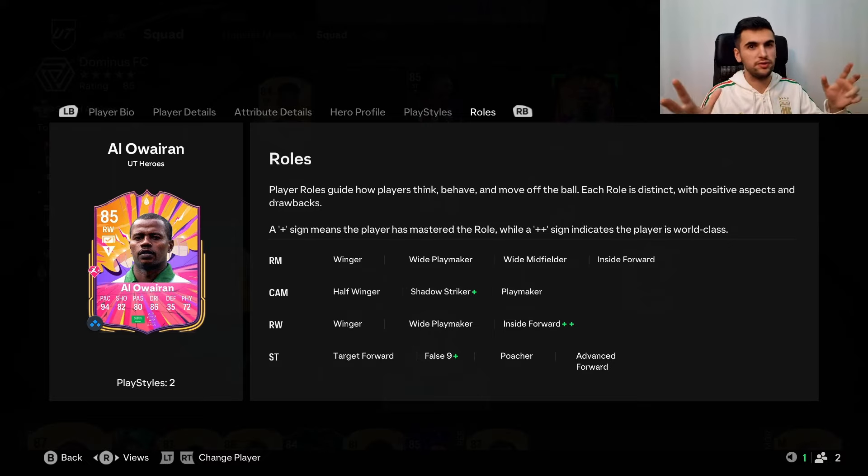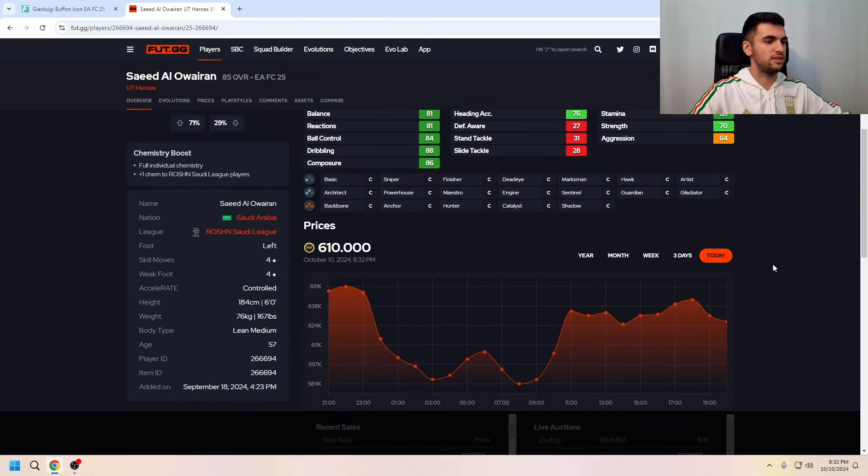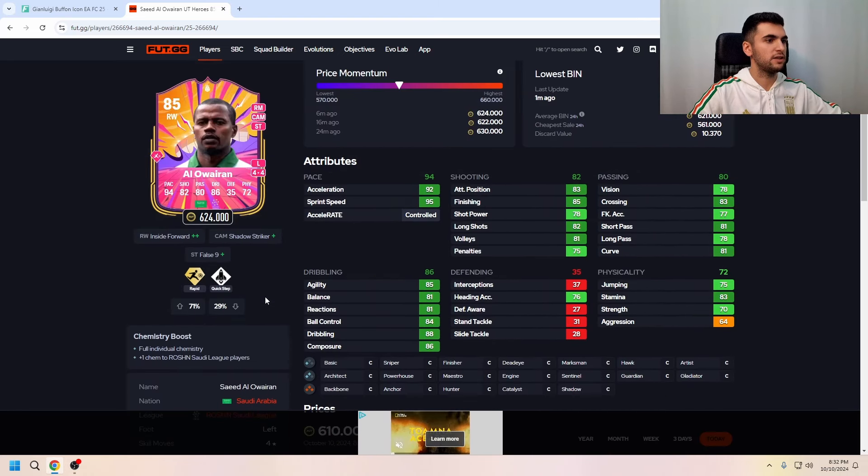You can see which roles have a plus rating, and of course Inside Forward plus plus is going to be a big thing on this card. His body type is lean, and he has the Rapid play style plus and Quick Step play style. Let's see how the stats look in the game.